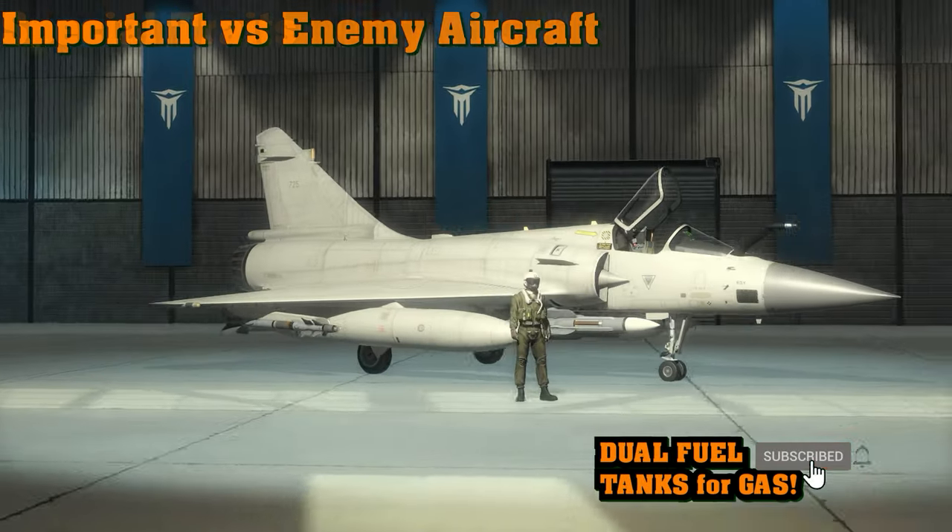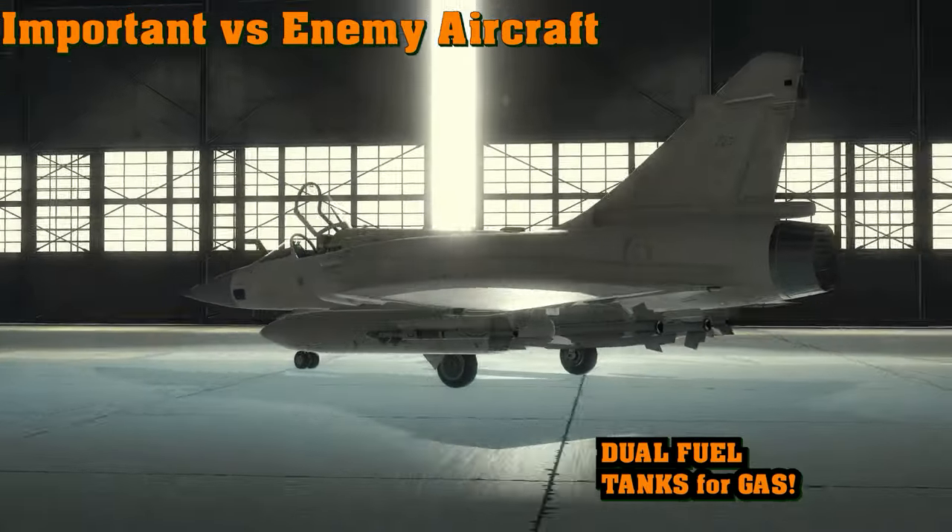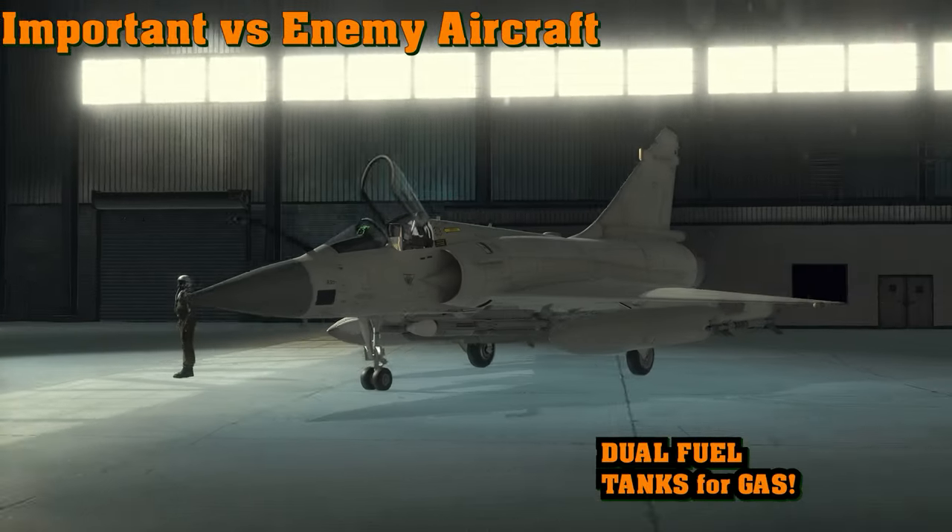The Mirage 2000 also features dual fuel tanks under each wing, providing extra afterburner fuel — which is quite important for sustained performance.